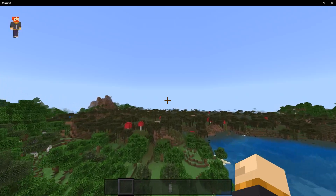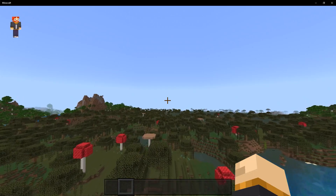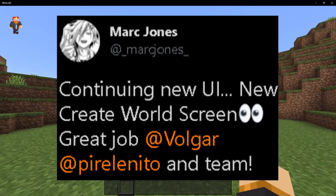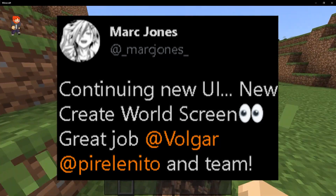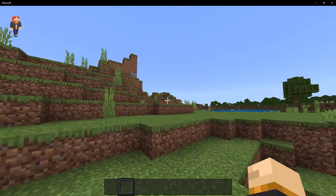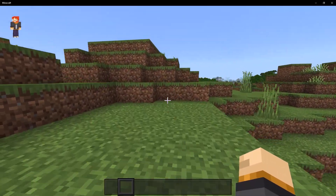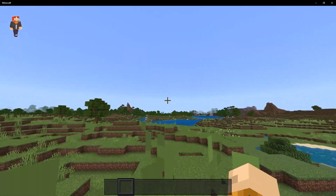We have a few tweets from Mark Jones, who has gone ahead and recreated what the UI could look like using elements found in the game files. His first tweet states: 'Continuing new UI, new create world screen — great job to Volgar, Perel, and Edo and team.' Mark Jones does not work with Mojang, but the other two names do in fact work at Mojang. The images you're about to see are recreations of what the UI will look like, but all the elements making up the UI are in the game files within the beta.